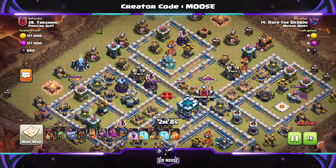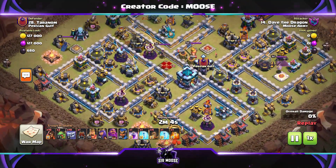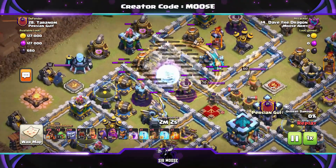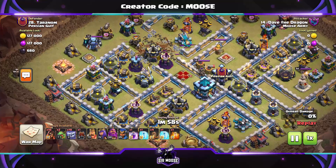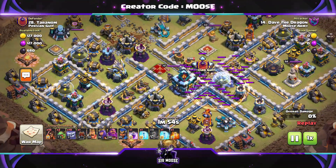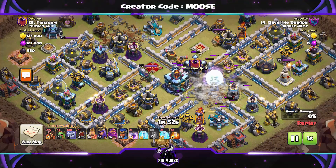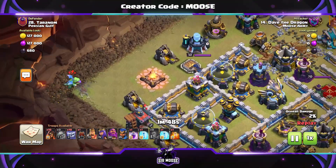On to the next replay: a centralised town hall. We're going to get three stars. Four earthquake spells there, just opening up the base. Then it's funnel time. Four more earthquake spells. At Town Hall 13, you don't need to worry about builder huts repairing stuff, which is great.